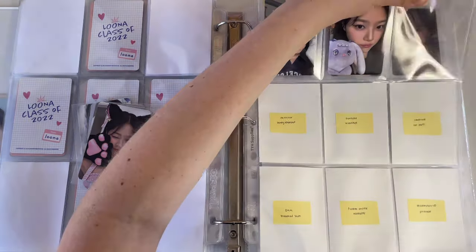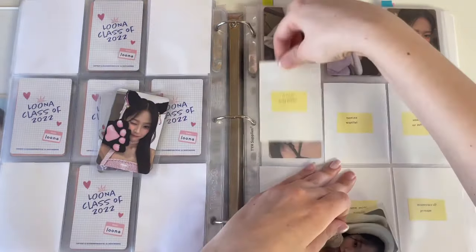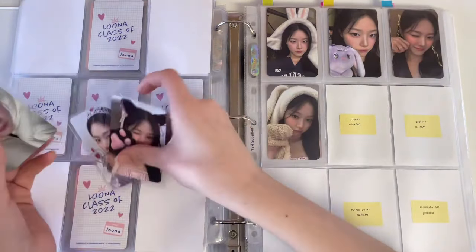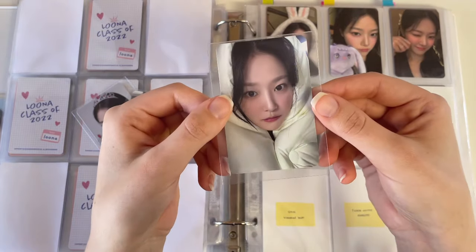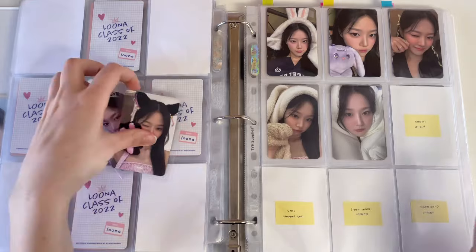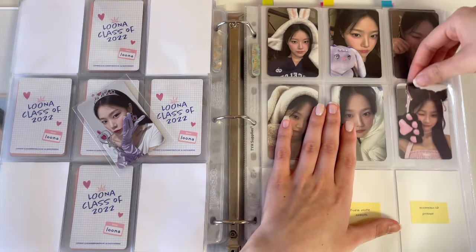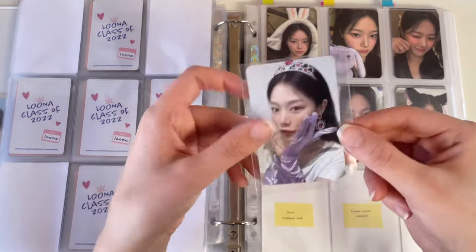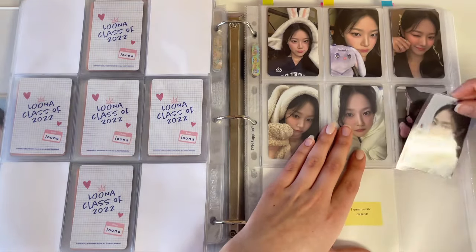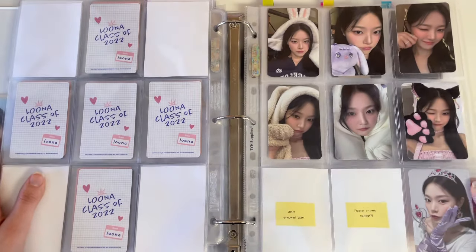The Hello Live bunny blanket card goes there — it's so cute, I love this one so much, I can't believe I actually have it, that card was so hard to get. Then the cat ears one, and the last one I have for today is the Make Star princess set. That's all I have for today but it's a pretty good start — I have some of her harder POBs to get for the era.